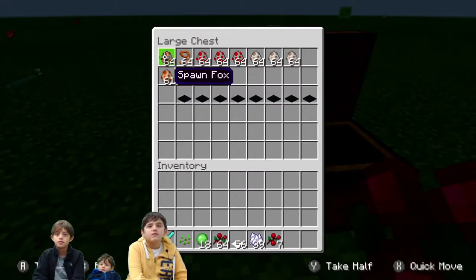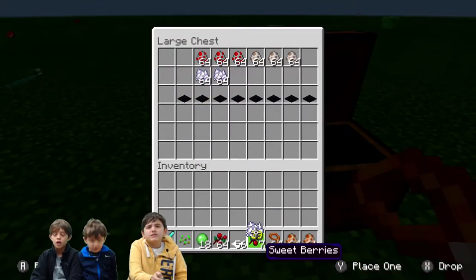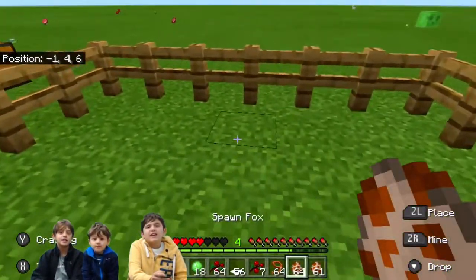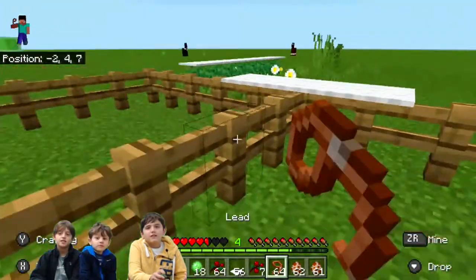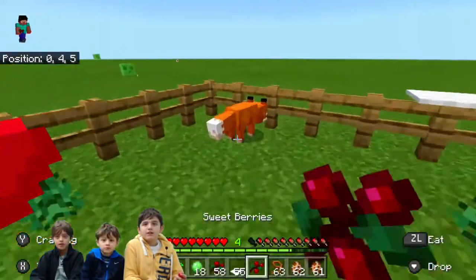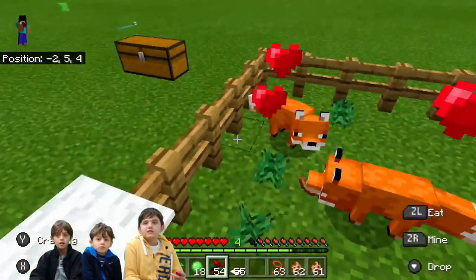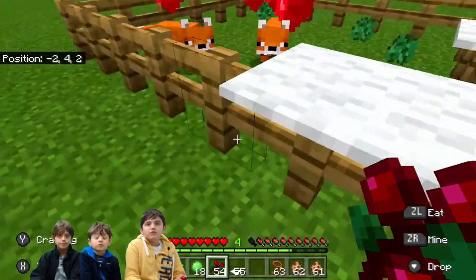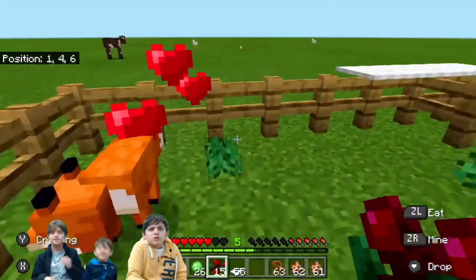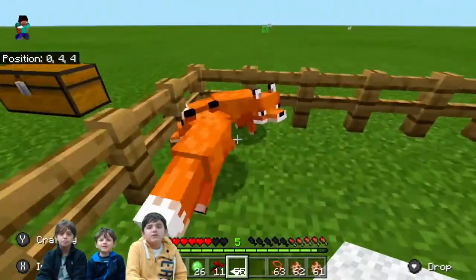Foxes are normally found in the taiga biome. You're gonna want to find foxes. I have to feed this one berries again, so you just gotta keep clicking on them with the place block button. You don't hold the berries anymore — run away for a little bit.